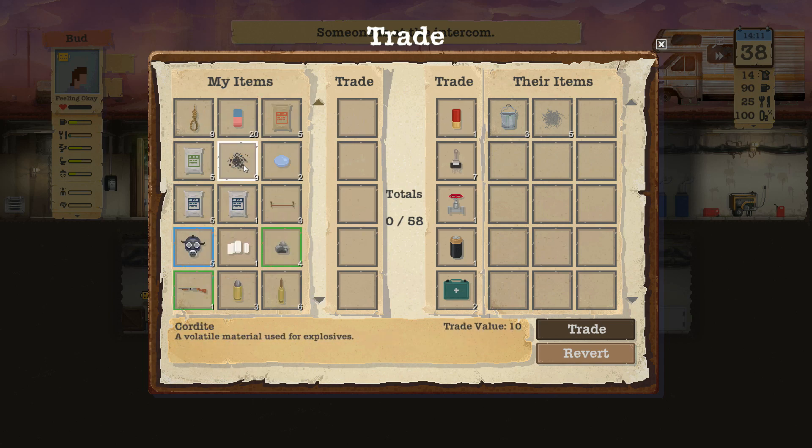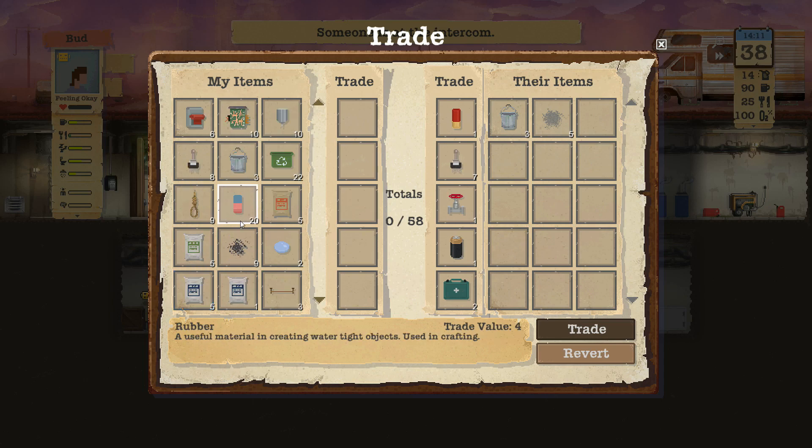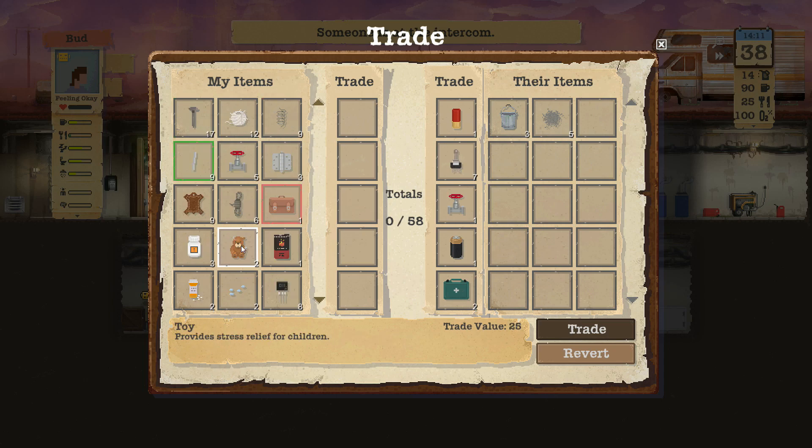I was going to say if it was a rain storm we'd just trade off some water. We can make a couple pipe bombs by the look of it actually. There's the wiring, it's just kind of hard to come by. Let's trade off a toy or two.